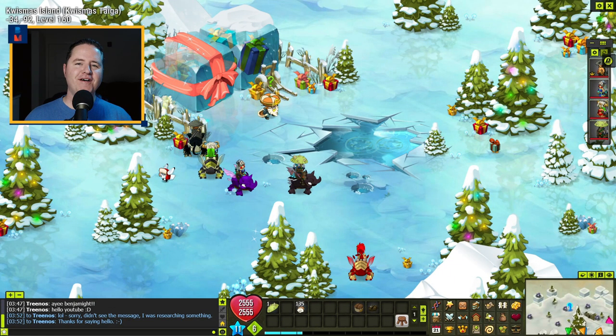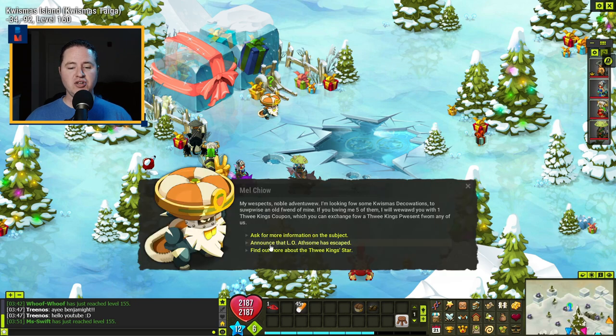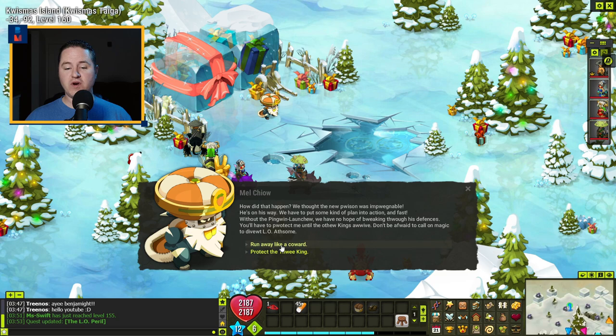Here we are at the third part needed for this star. Before you move on to the next step, know that this leads right into a fight — so make sure you're prepared. You're going to talk to Mel Chow and announce that Leo Ansem has escaped. If you're not ready, click 'runaway.' If you are ready for the fight, click 'protect the three kings.'